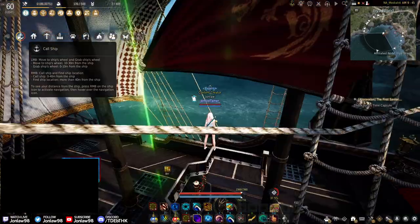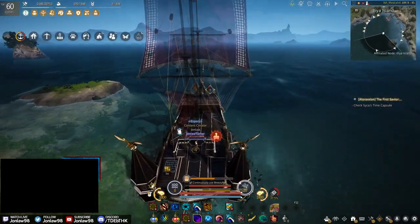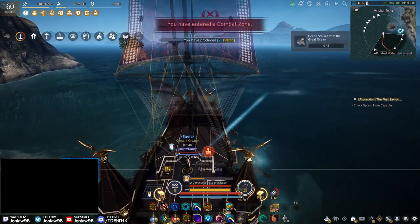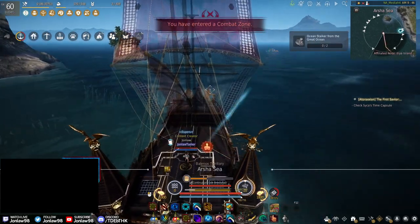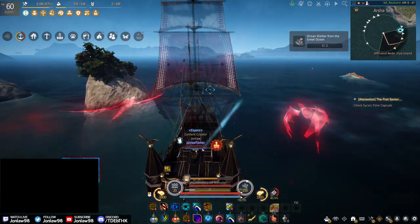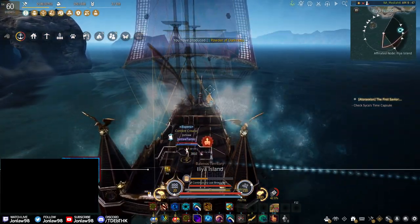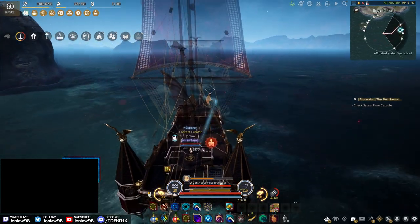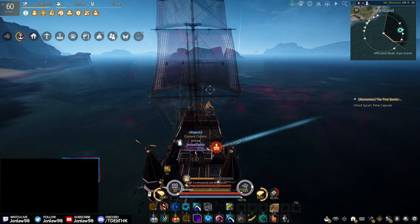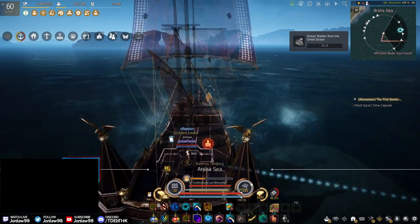A few people have been asking what the ship skins look like. I made a video about that a while ago, but this is the Valor skin. I really wish they would update sailing to be more profitable. I know it's kind of an AFK activity so they can't make it too profitable, but even for people grinding crocs and everything, the Lekra Shrine runs — you should be making a lot more silver. I think sailing is really calming and they did a good job with it overall, it's just not profitable, which is why you don't see many people doing it.